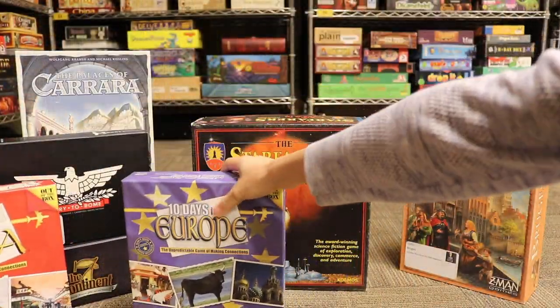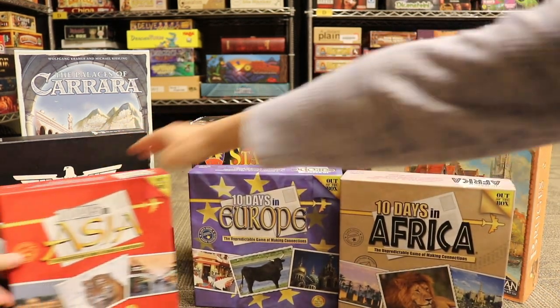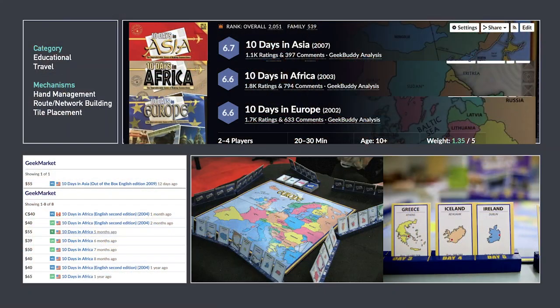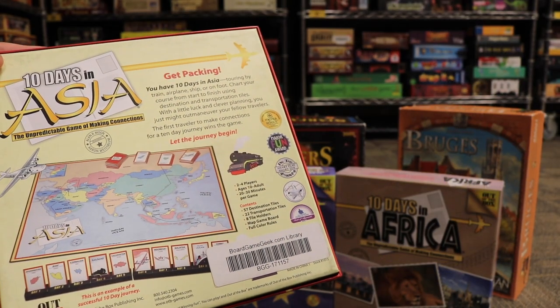Next Grail game is the 10 Days series — 10 Days in Asia, 10 Days in Europe, 10 Days in Africa. They also have 10 Days in USA in the library, but these ones are the harder-to-get ones. These are simple route building games where you're spending 10 days setting up your travel plans. Every turn you literally draw a card and you're trying to plan routes that connect. Very, very simple. 10 Days in USA is currently available but the others are rare.